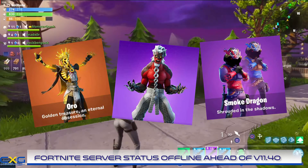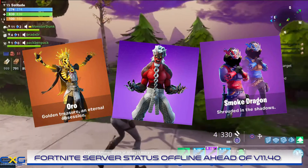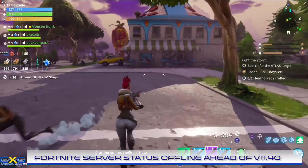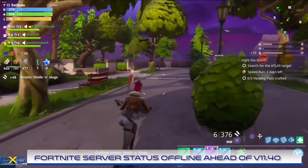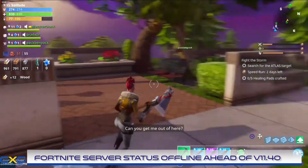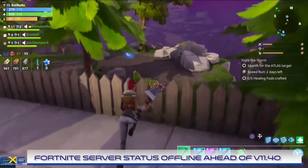Fortnite was officially released in summer 2017 and since then has had a groundbreaking impact on the gaming world. Being hailed as the best battle royale game ever, Fortnite has become a cultural icon and reportedly earns Epic Games hundreds of millions of dollars per month. Fortnite has also become a big player in the competitive esports arena, with gamers such as Twitch streamer Ninja becoming celebrities in their own right.